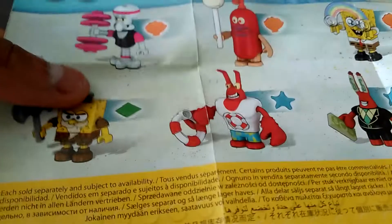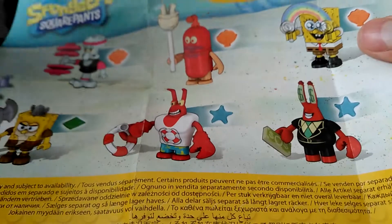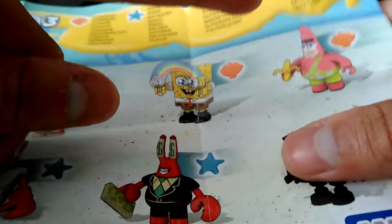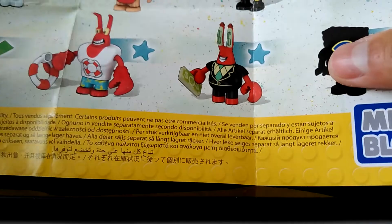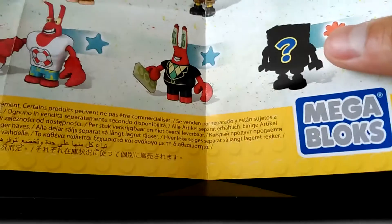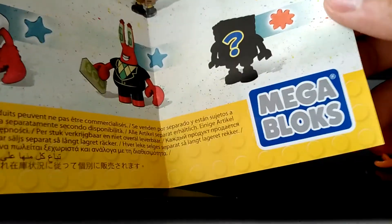And here you can collect them all. We have Squidward, the glow fish with the glove, SpongeBob, Cave SpongeBob, Patrick, Viking SpongeBob, Larry the Lobster, money-loving Mr. Krabs, and mystery SpongeBob — which is the Doodle Bob figure that I have.